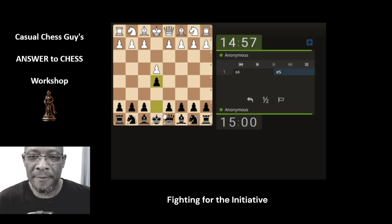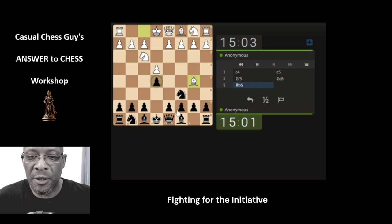The answer to chess: blocking the pawn, nice and simple. Developing the knight, supporting the pawn — logical. Bringing the pawn, supporting the pawn, because as we know, if the bishop takes, we're going to take the pawn. Simple capture.